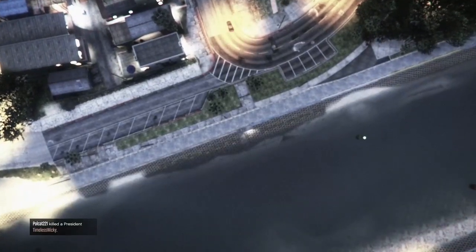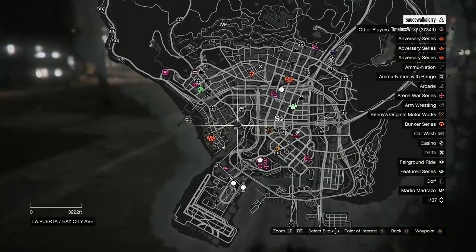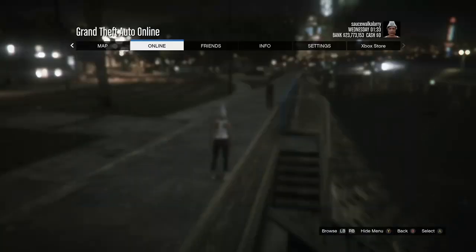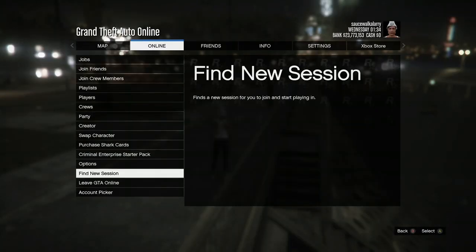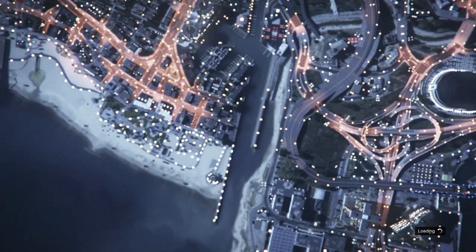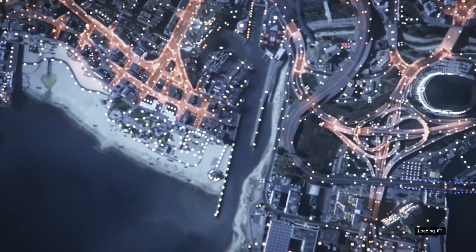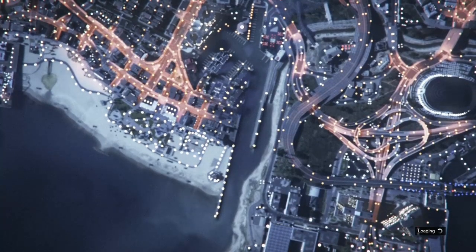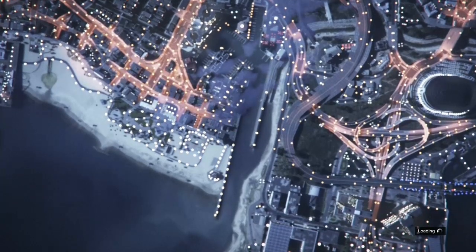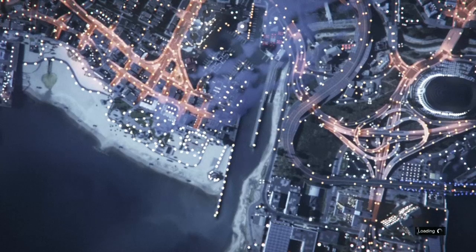Once you get spawned inside your new session, the first thing you want to do is open up your map and check to see if there are any clothing stores inside your session. If you don't see any clothing stores, go to online and go to find new session or just switch sessions — the clothing stores are going to be inside your new session. If you do see them, just make your way over to any of them.